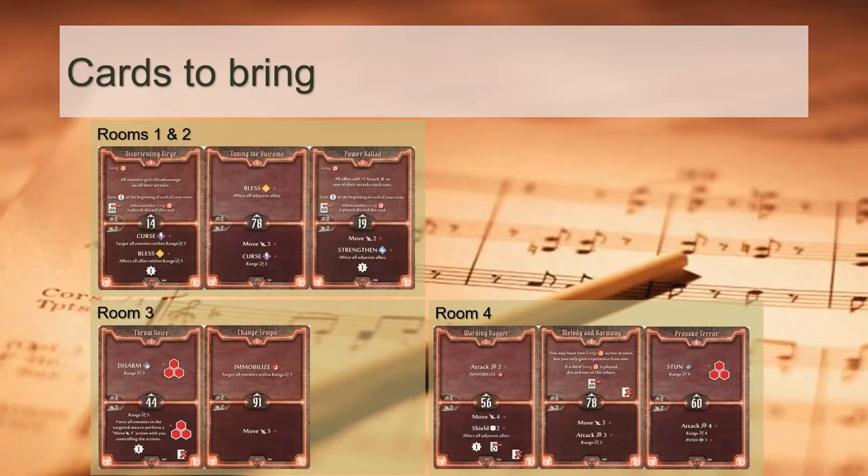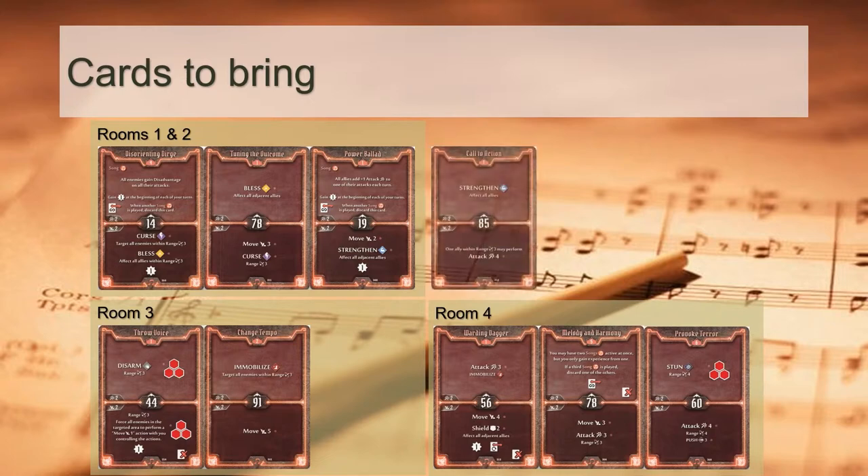Armed with this background knowledge, we now have all the information needed to pick our 9 cards for battle. The necessity of the cards shown on screen has been explained. To round off our build, we'll need to settle the last remaining card slot. Call to Action is tempting for the same reason as Power Ballet — 6 instances of Strengthen would help with dispatching city guards and archers, and the Attack 4 on the bottom punches through shield. However, there is a subtle downside: Strengthen chews through your modifier deck twice as fast, removing twice as many Blesses. The primary objective in the first 2 rooms is to retain as many Blesses in your deck as possible to maximise the chances of Provoke Terror and Melody and Harmony killing the Shaman in the final room.